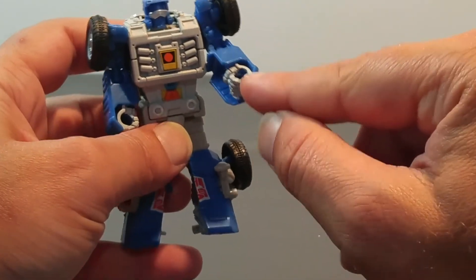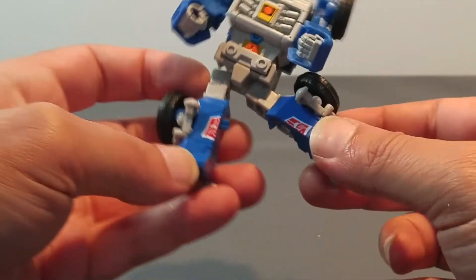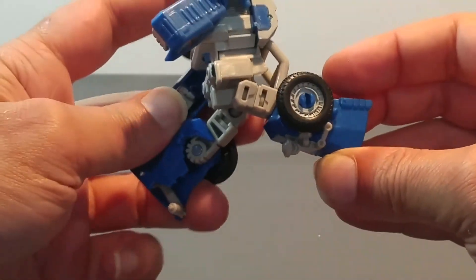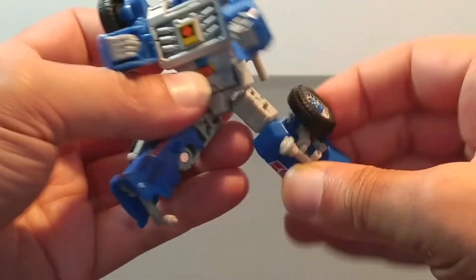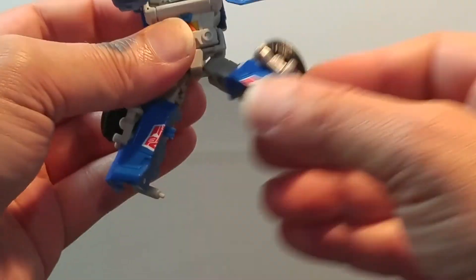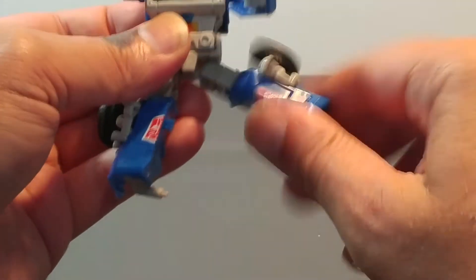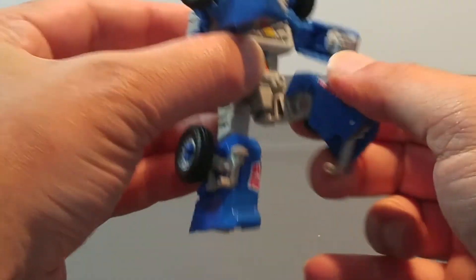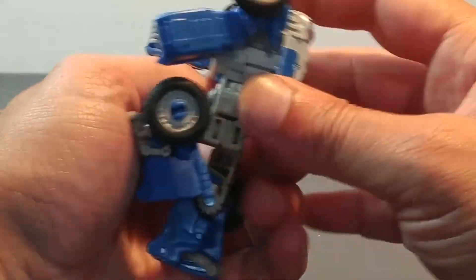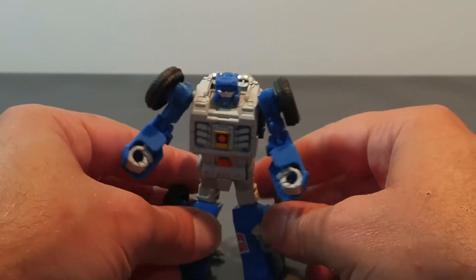Les mains sont fixes et peintes dans la masse. Le grand écart Van Damme, pas de problème, dans ce sens et dans ce sens. Nous avons là encore une bonne amplitude : un joint champignon qui permet une rotation de la jambe, et une pliure presque intégrale du genou — une articulation presque intégrale du genou qui fait bien plaisir. En termes d'articulation, rien à dire là-dessus, il est vraiment très très bien pourvu.